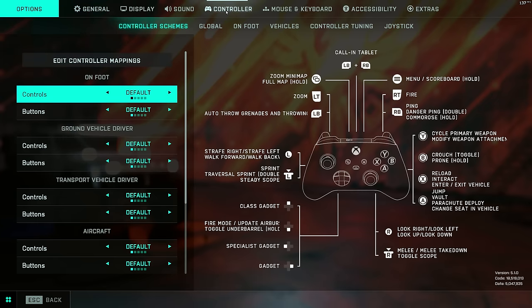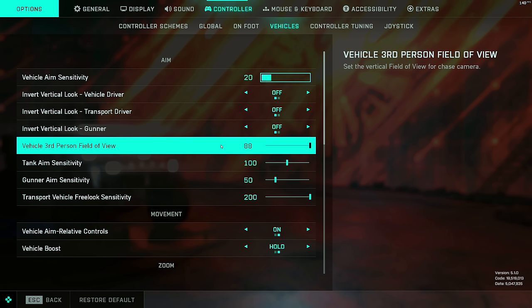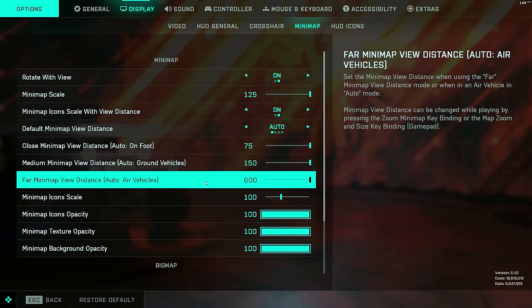The first thing you want to do is set your FOV to the highest possible within the vehicles. This will help you a ton whilst dogfighting so you can actually see the enemy jet at the edge of your screen. Next, turn your minimap air view distance up to the maximum so you'll be able to see when an enemy jet spawns in from further away.